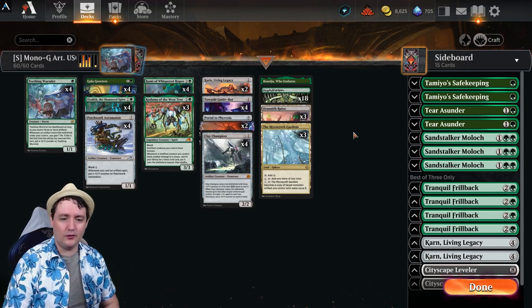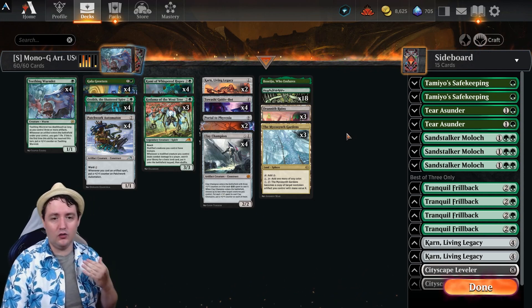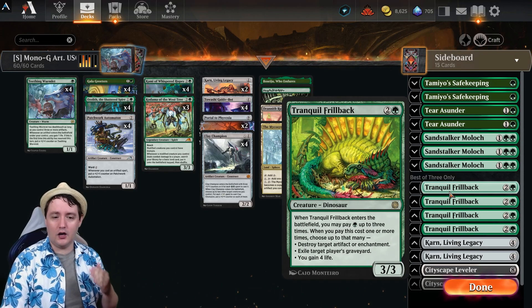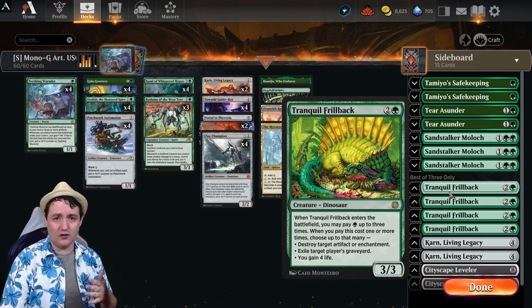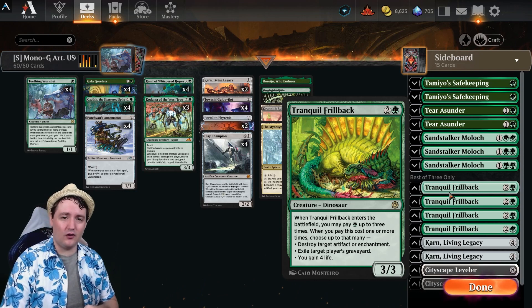When we get talking about the sideboard, we get a few different options. Up against a five-color control or mono-white control enchantment-based decks, Tranquil Frillback is a great inclusion. You can destroy up to a target enchantment or artifact, you can exile a graveyard and gain four life. Frillback is also just very strong against the aggro matchup as well with that four life gain, being just a three-mana three-three that brings strong value.